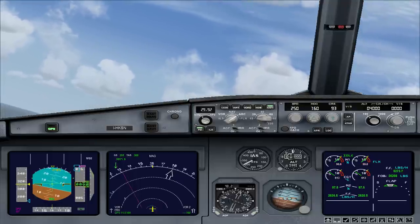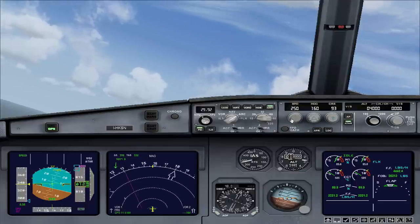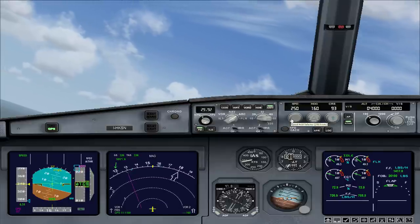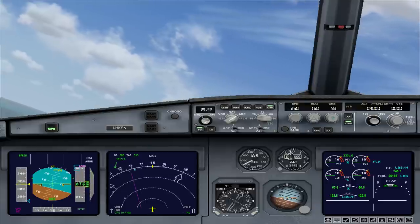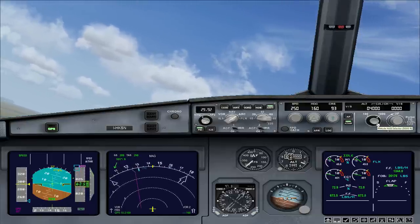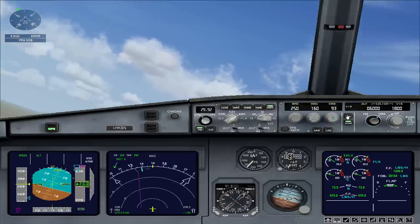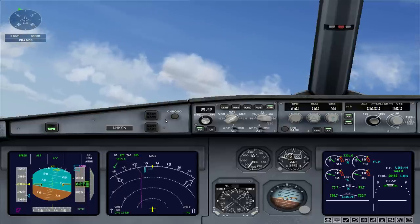I'm going way too fast. Orbit 221, switching to departure, thanks. Rome departure, Orbit 221 with you, climbing to 4,000. Reduce thrust to stay below 340 knots. Orbit 221, Rome departure, radar contact, climb and maintain 6,000, proceed direct Pratica di Mare. Up to 6,000, direct Pratica di Mare, Orbit 221. Captain, climb to 6,000 and fly direct to the Pratica di Mare NDB.